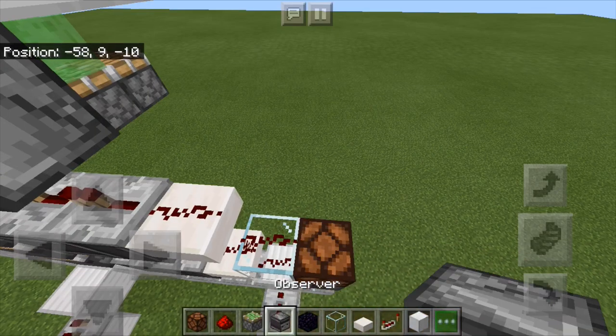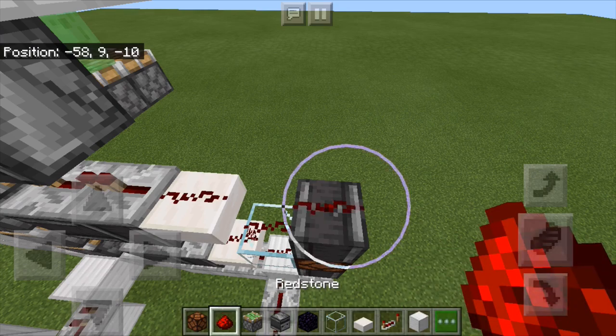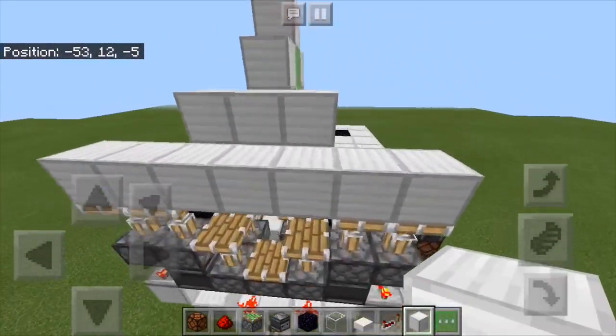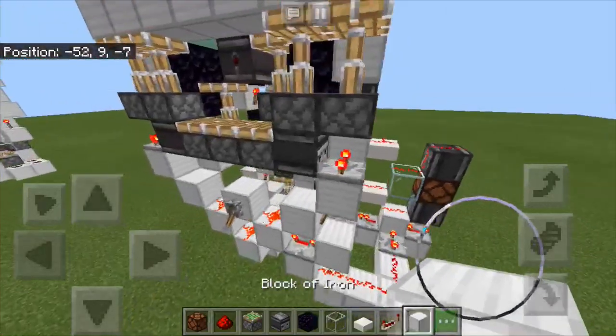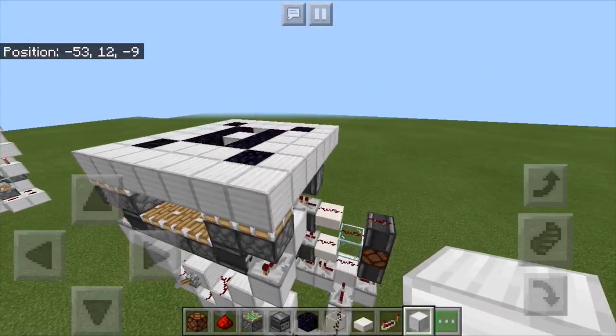Now I'll place that there and there. Although this is a redstone blockless build, I like to have it in my inventory. Once you've done that, click this lever — you should see it all extends. Fill in these blocks like that. Flick it again and you can see everything retracts properly.